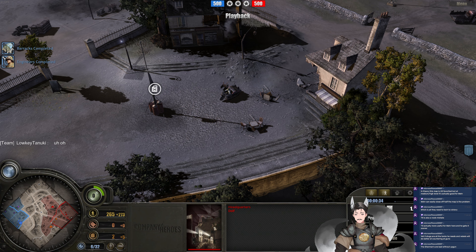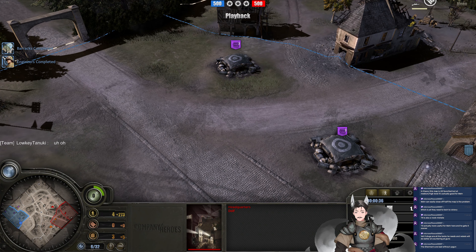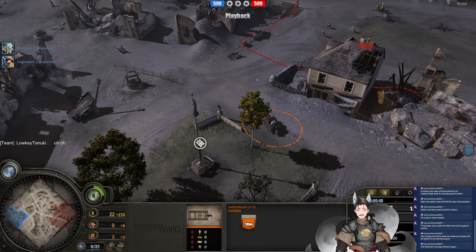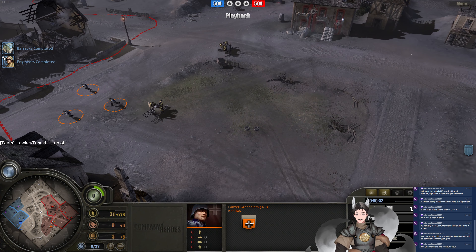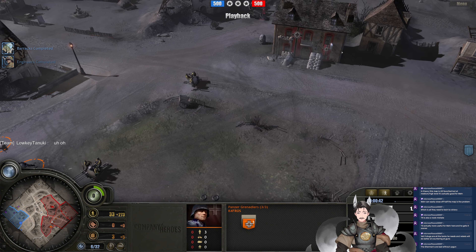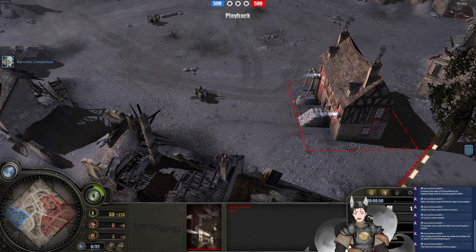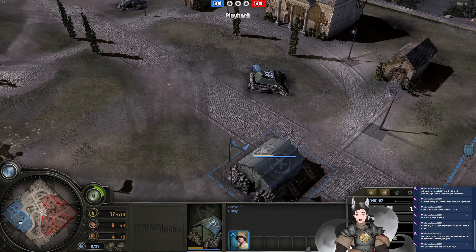Already someone is accusing somebody of dropping or leaving. The Panzer Grenadiers are pushed forward — we've got these Panzer Grenadiers pushed way forward. Likely we're going to see more Panzer Grenadiers for the Panzer Elite player. Pretty common opener, just go straight Panzer Grenadiers. Unlikely we're going to see extra Kettengrads in a 2v2.